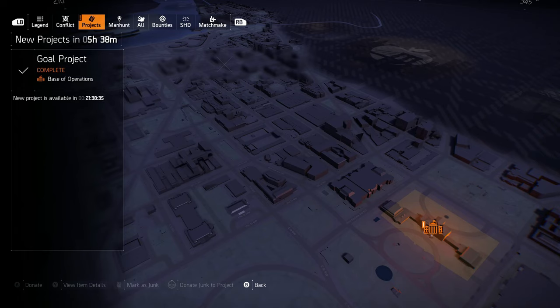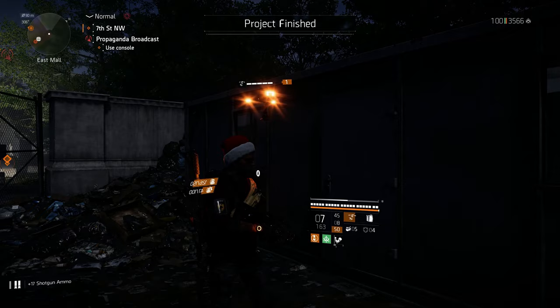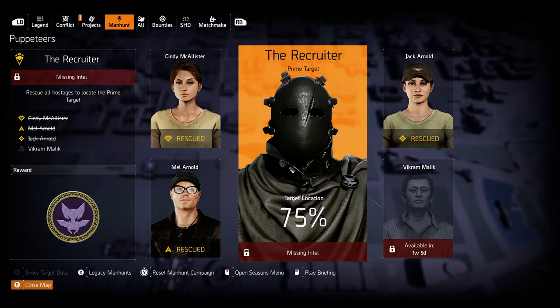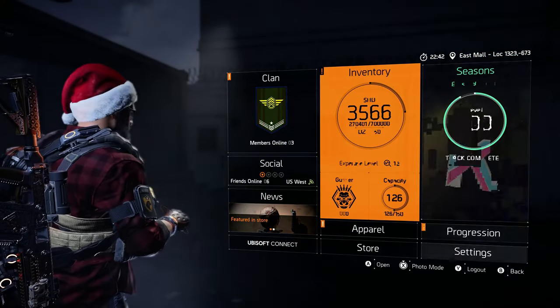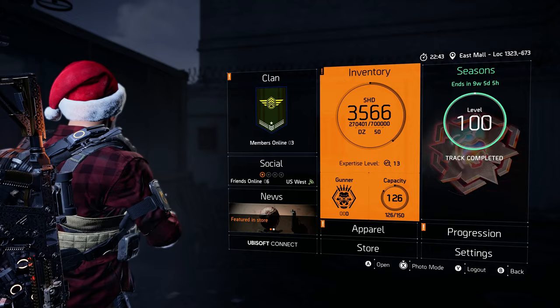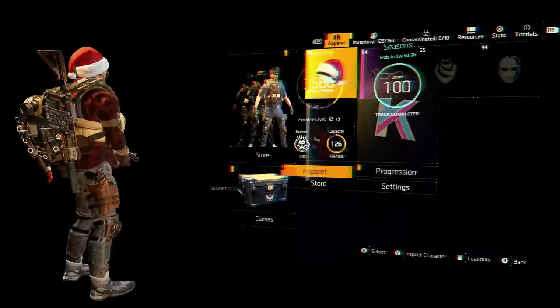One important detail: the game mentions that this takes place overnight, which means it needs to be 9 p.m. game time — at least 2100 hours. For those who may not know how to check the in-game timer, you can see it on screen. The reason this matters is you can run into this NPC during the day, and if you take him out then, he will not drop the resource.